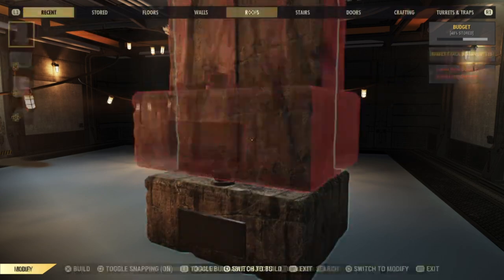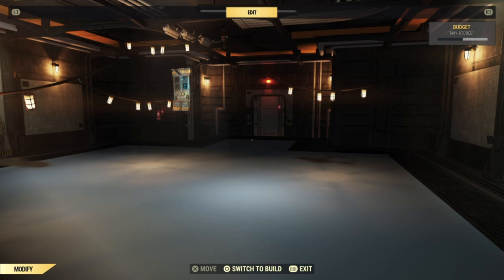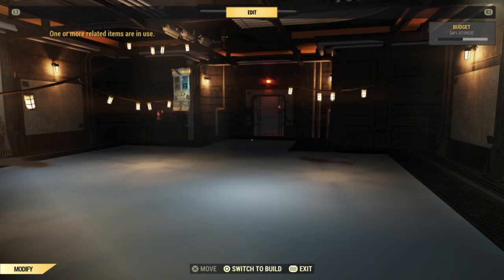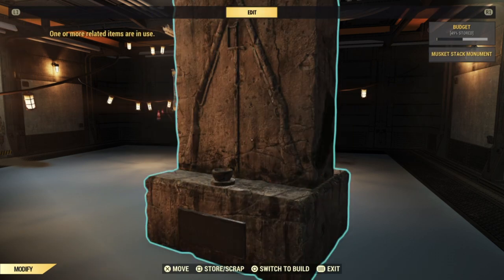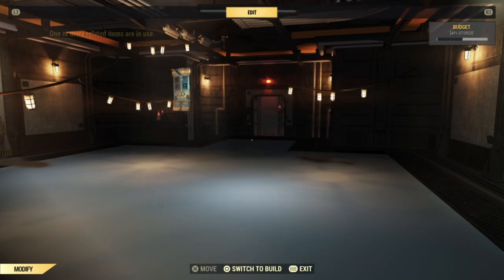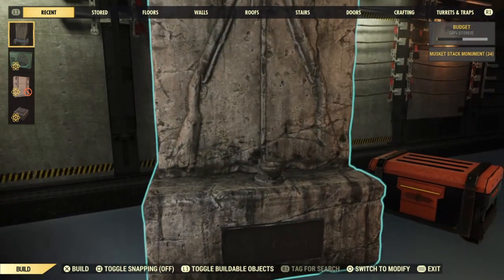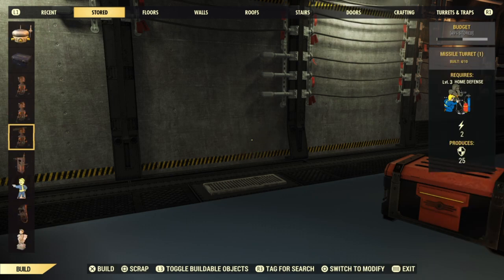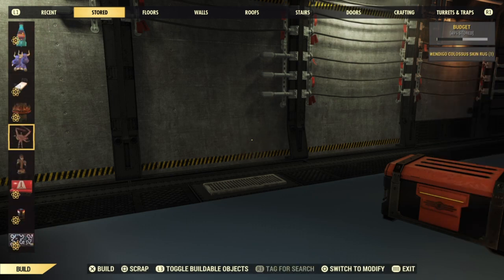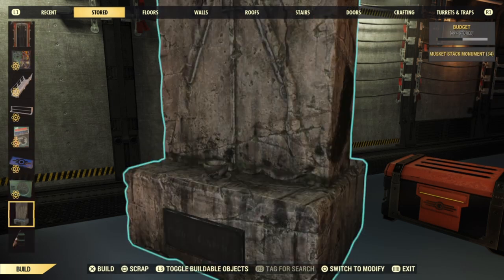Note that you will need 10 concrete just in the beginning to place down the monument. Afterwards, this is the duplication process where we duplicate this camp object multiple times until we receive the amount we're happy with. If you want 100 concrete, you will want to stop at the 34 mark. Once you have 34 of these duplicated, go to your stored tab and go all the way down until you find the selected item you duplicated, which is the concrete items. You do not need the monument plan specifically — you can use other ones — but this is just the best one.